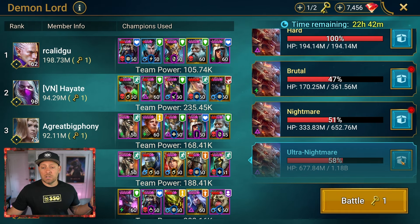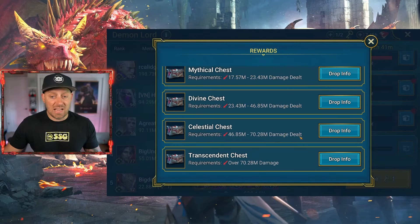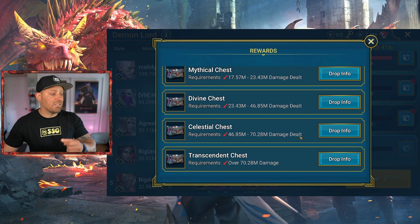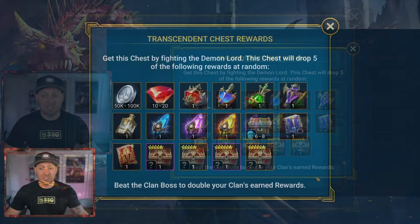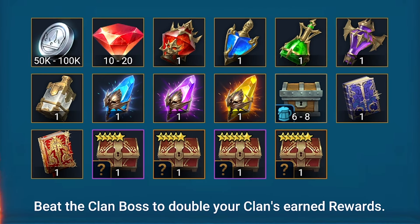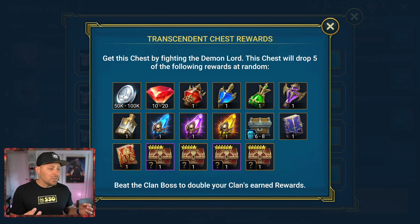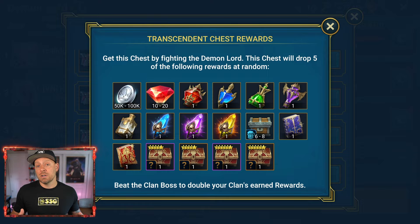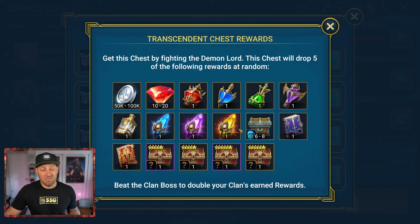When you click on these boxes and look at the ultimate prize you can gain — Ultra Nightmare — you'll notice you can get these different chests. The chest that we are all striving for is the Transcendent Chest. The drop information from this chest is pretty massive. You can get yourself a Sacred Shard or even a Legendary Skill Tome — two things that are fairly unattainable for free-to-play or brand-new players. So you want to try and get to the best chests you can, so you have better odds of getting these awesome rewards.